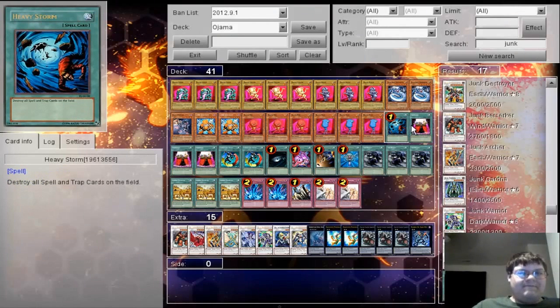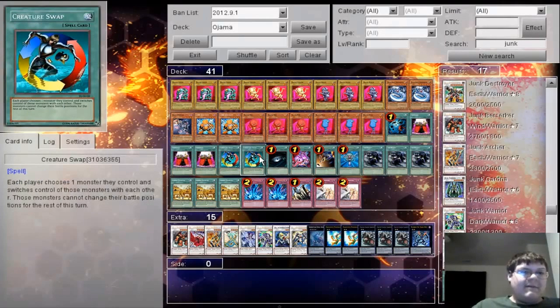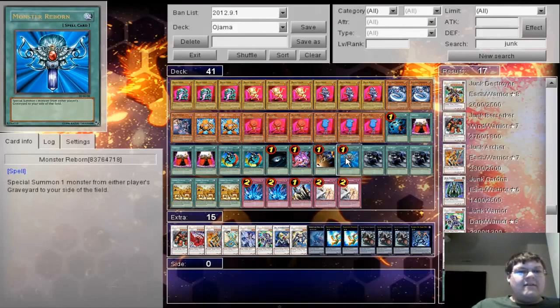As for spells, the 1 Heavy Storm. Ojama Magic — when this card is sent from your hand to the graveyard, you add 1 of each Ojama Green, Yellow, and Black from your deck to your hand, so instant plus 2. Creature Swap to shift control of monsters to your opponent. Dark Hole. Pot of Avarice. Card Destruction to trigger those Ojama Magics. And Monster Reborn.